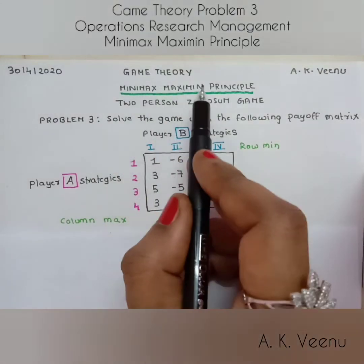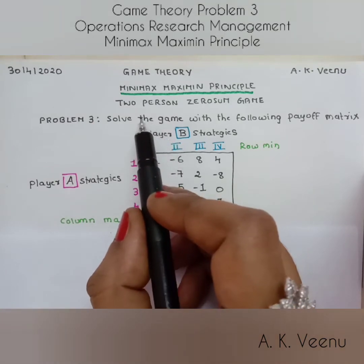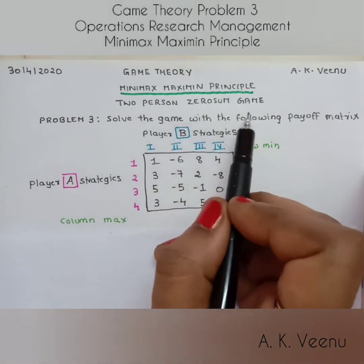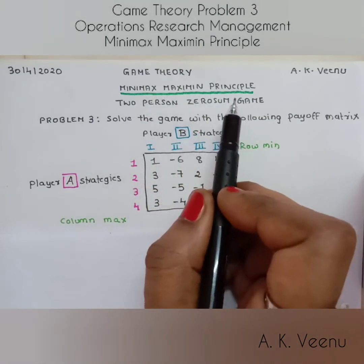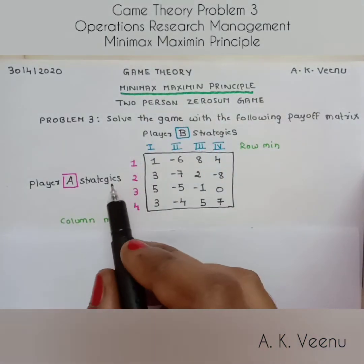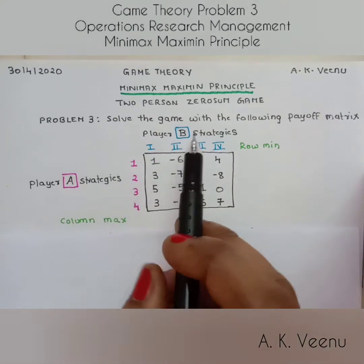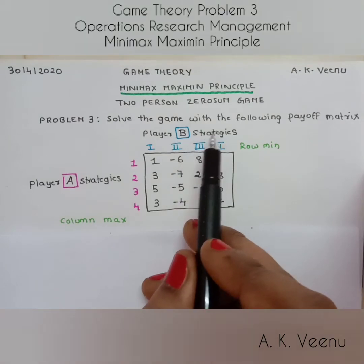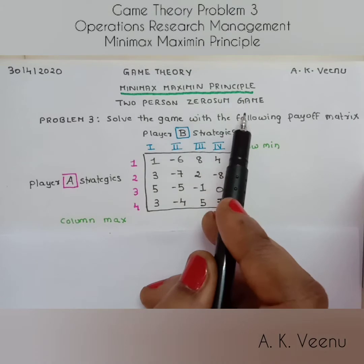Welcome to Game Theory. Today we are going to solve an interesting two-person zero-sum game using the minimax maximin principle. Recall that when a game has only two players and the gain of one player is equal to the loss of another, it is called a two-person zero-sum game.